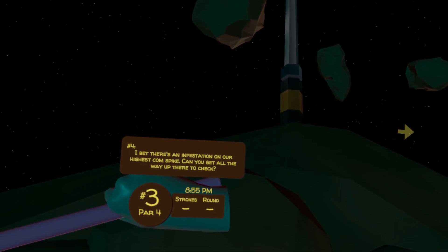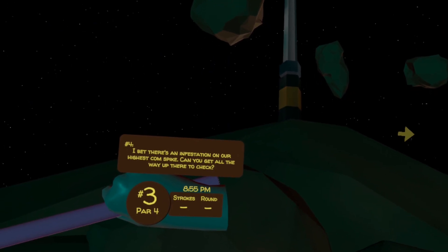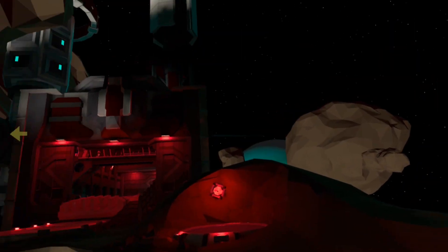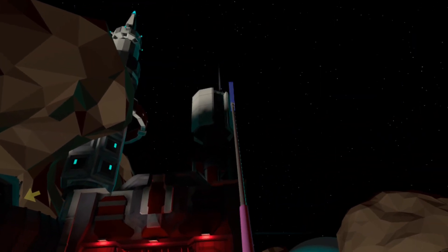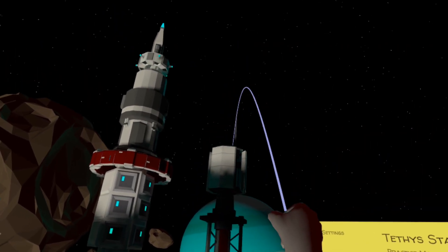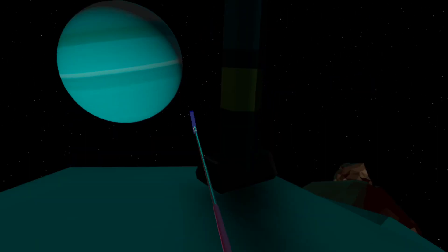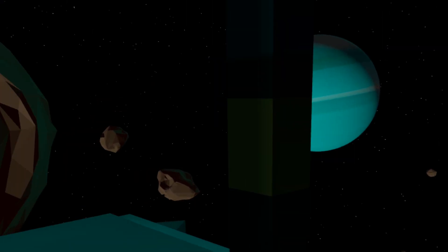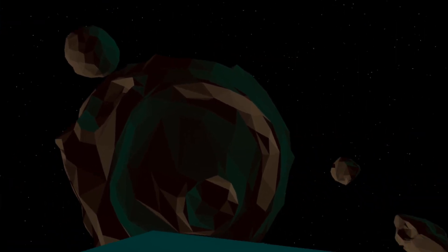I bet there's an infestation on our highest comm spike. Can you get all the way up there to check? So if we look from here, you can see the very top spike and you can just about make out the egg there. We go to giant mode and carefully position ourselves — you can teleport to the top and take a moment to enjoy the view from up here. And there is our next egg.